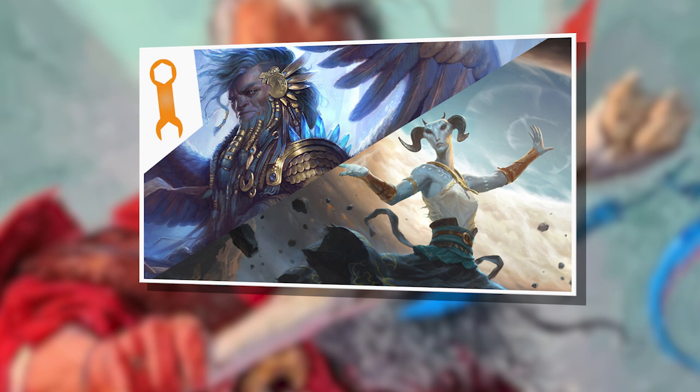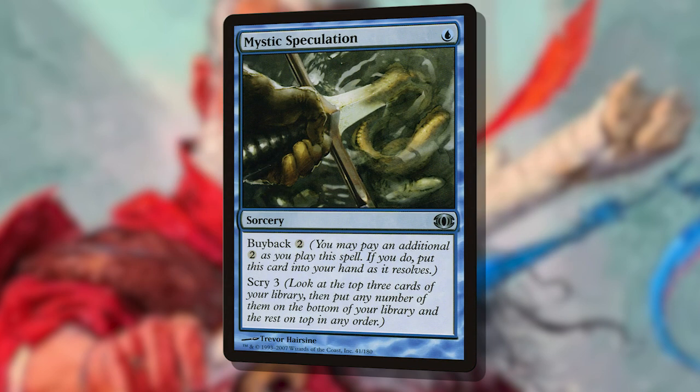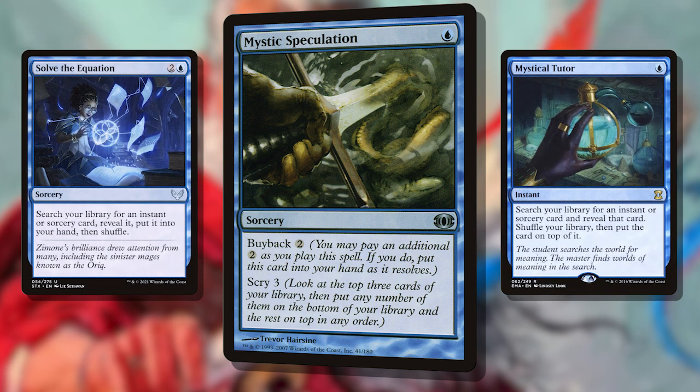Here I wanted to use that cost reduction to go Spellslinger, taking a bit of inspiration from my Vadric CEDH deck, especially because the cost reduction affects buyback spells. Spells like Mystic Speculation — a buyback spell that scrys 3, costs a single blue mana, and buys back for just an additional 2 — meaning if we can make a single blue mana on every cast, we could cast it infinitely. That became my core concept: let's grab a Mystic Speculation with a Solve the Equation or a Mystical Tutor to see how many times we can cast it.